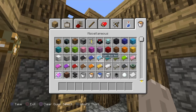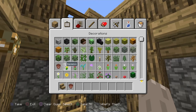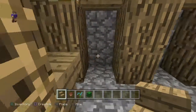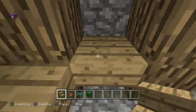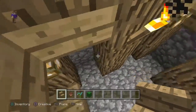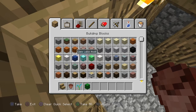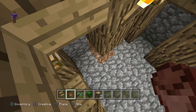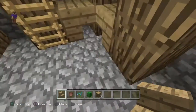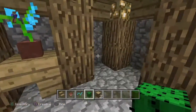The first thing you need is to keep those stairs and not throw them away. Get some stairs, then get a flower pot and a blue orchid and a cactus — it doesn't matter what kind of flower it is. Put your stairs inwards to the block upside down. Place two like that with a blue orchid and a cactus — that's nice.